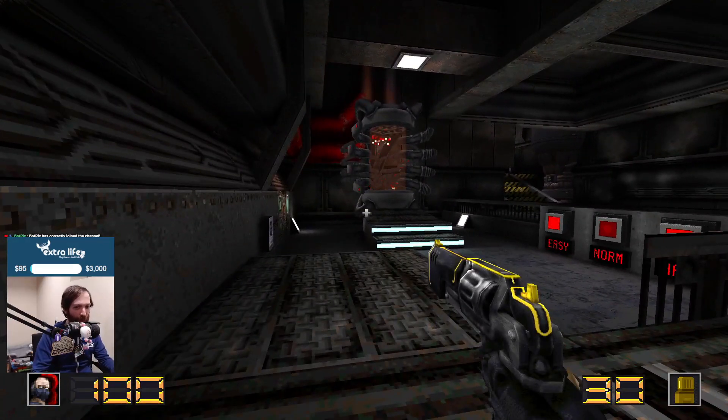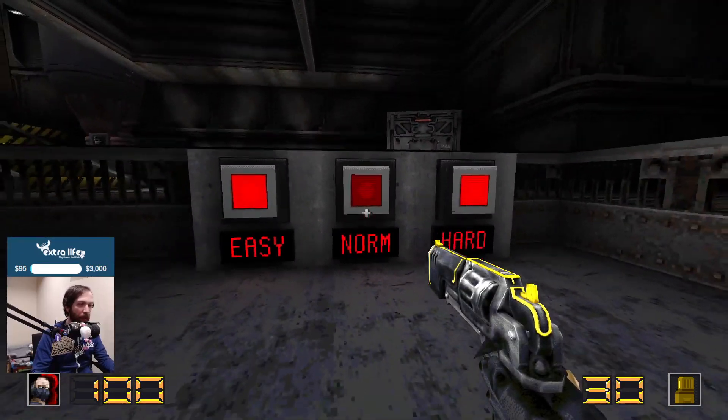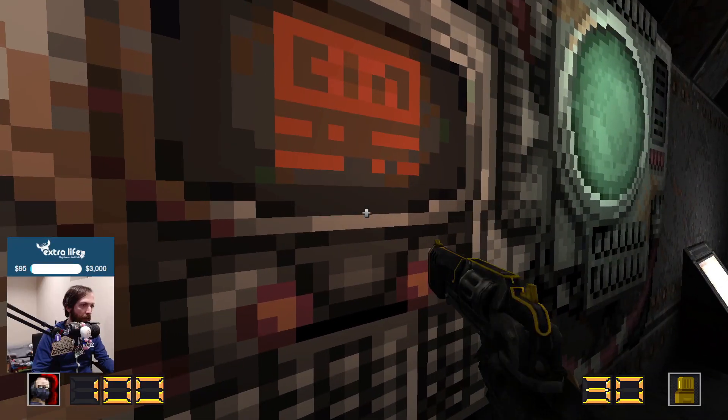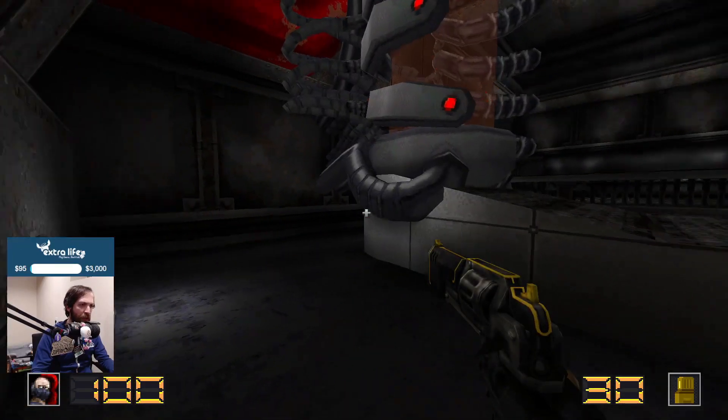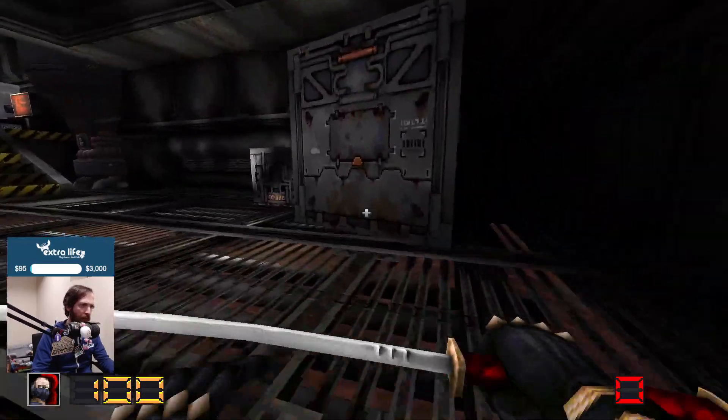We got a gun — we got Johnson in the house. Probably playing on Norm McDonald difficulty. I think norm difficulty feels right to me. Is there a use button in Quake or do you shoot things to enable them? I think you shoot things to unlock them.